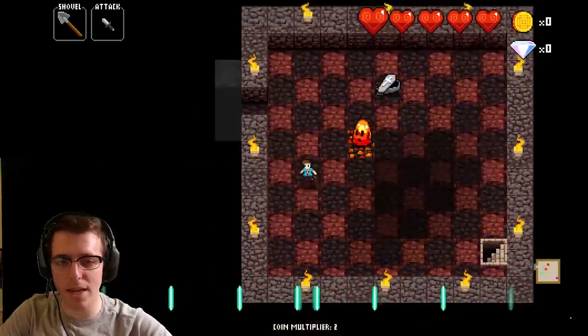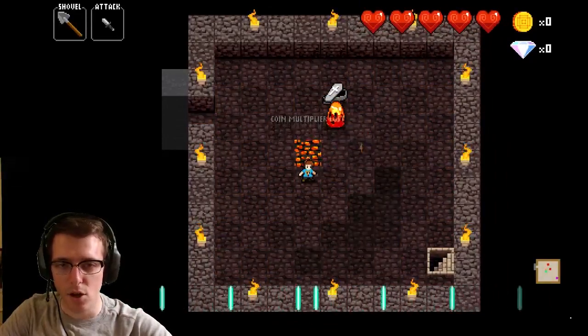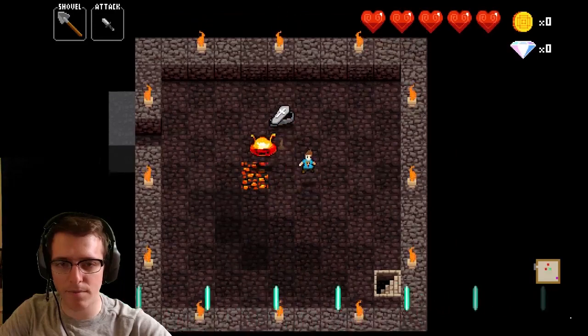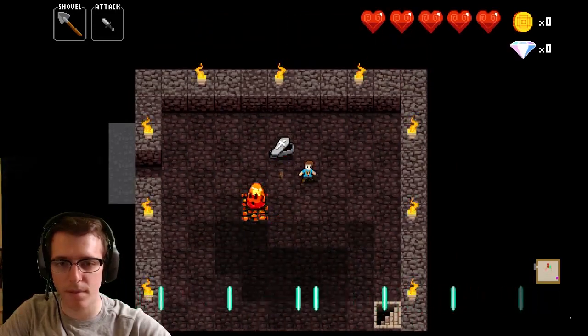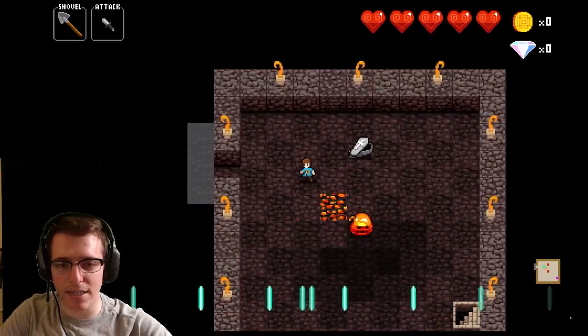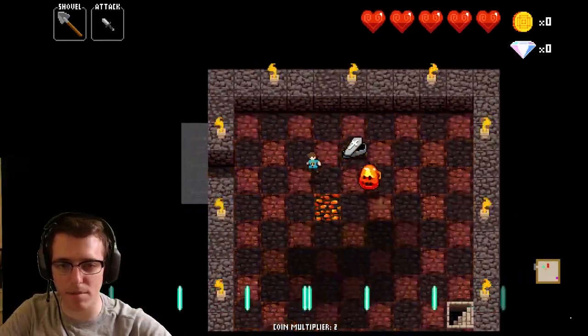But there's a way you can fix that. And that's if you jump into this square right here, where I'm standing, or any of the other four that are around him — like this one, or this one, or this one. If you jump into that, you're guaranteed to have an opening to hit him. In that case, it was at the bottom.